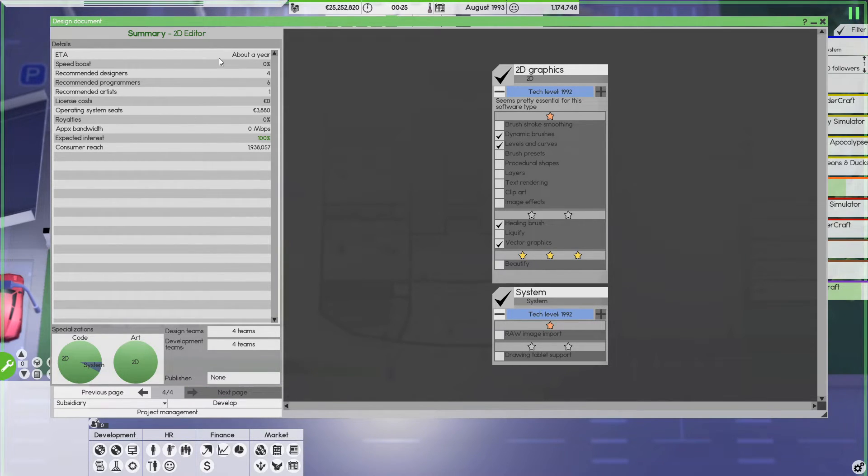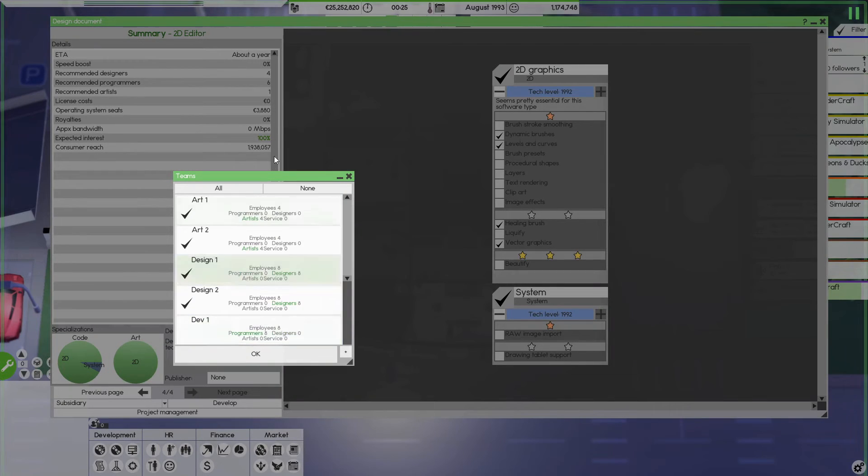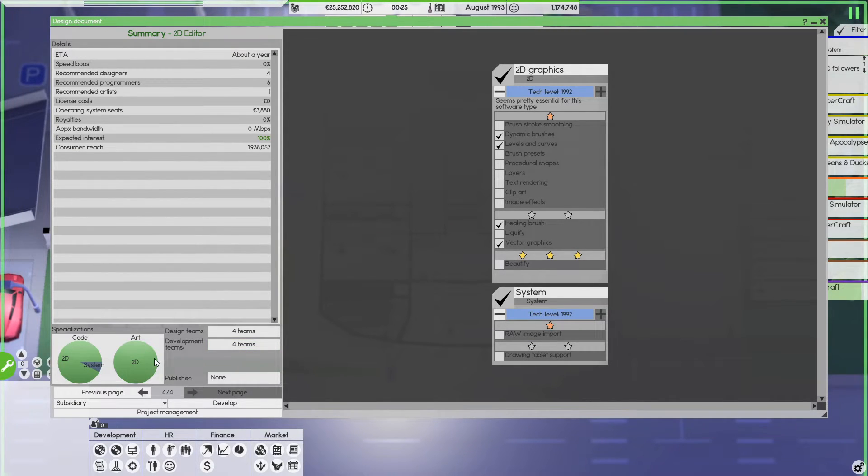On the summary page you get an overview of everything. If you're doing it right you've already reviewed it while creating the product. The last important things here are the development teams — I have four teams set for design and four for development. You can set one team or ten teams, it's based on your team composition. This page also shows what skills you need: for code we need mostly 2D and a little system, and for art we need all 2D, which is logical since we're making a 2D editor. If you have a subsidiary you can let them make it, or you can develop it yourself, or use project management — which is another tutorial topic we'll cover separately.